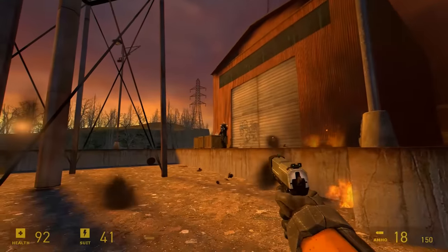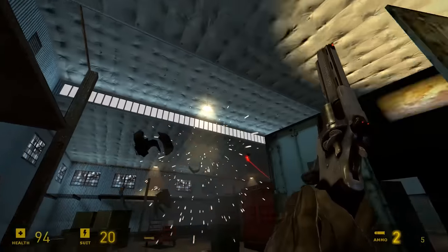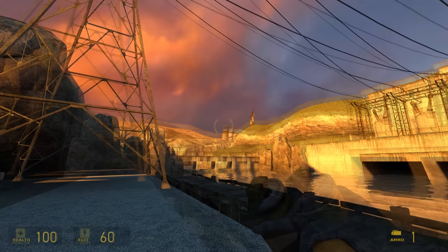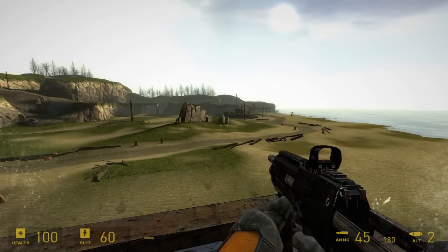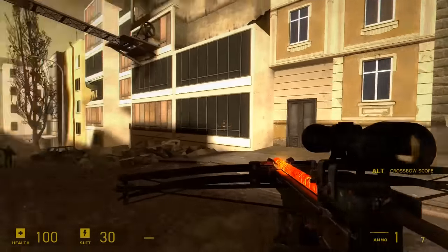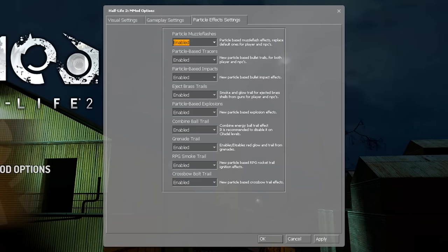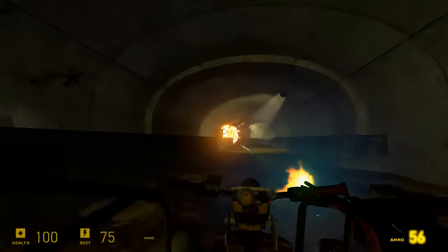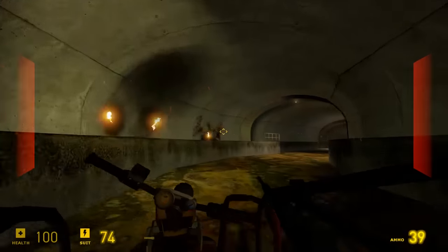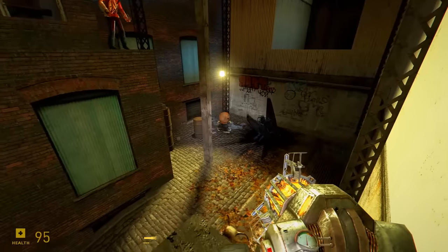Visually, there's a bunch of new things added in — some so subtle your brain notices before you do — like the Combine eyes glowing a bit more, making them easier to spot. There's more blood decals and more saturation to make the image more vibrant. You can turn up view distance, which is really useful on chapters like Highway 17 and Sand Traps. Dust particle effects have also been improved, and the explosions look a whole lot better — somehow dialing up what were already solid vanilla explosions.